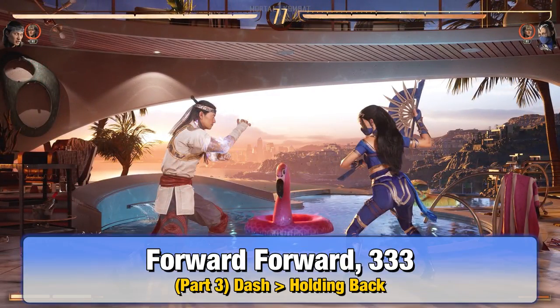For part 3, now you want to add Dash into holding back, which is forward forward and then 3-3-3.